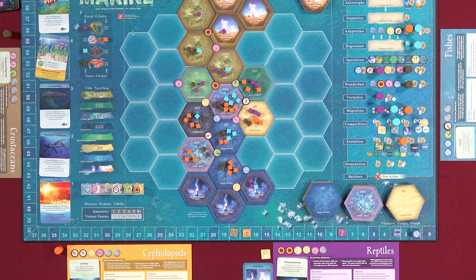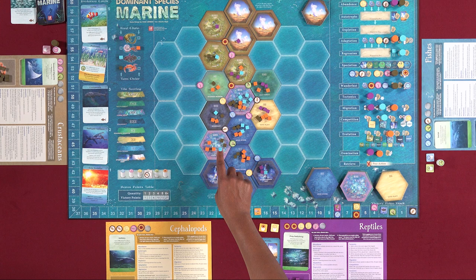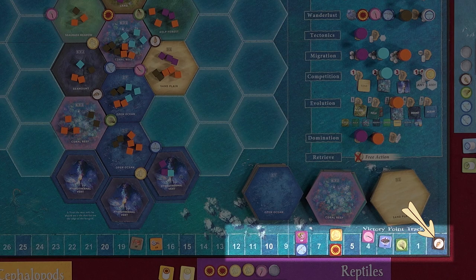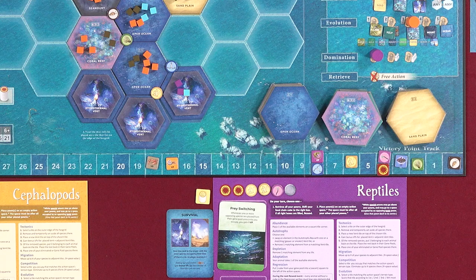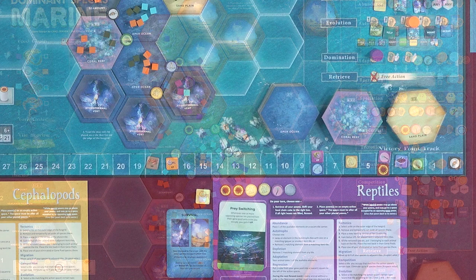Before explaining the domination action, I need to explain the concept of dominance. To determine your animal's domination value for a particular element type, count the number of that element on your animal display and multiply it by the number of tiles on earth containing at least one of your species and at least one of that element. Then compare your domination value to the element's current target number on the victory point track — if your value exceeds the target number, you dominate that element. For example, the reptiles have two suns on their display times three tiles with at least one sun and one reptile, giving a domination value of six, which exceeds the sun's target number of four.